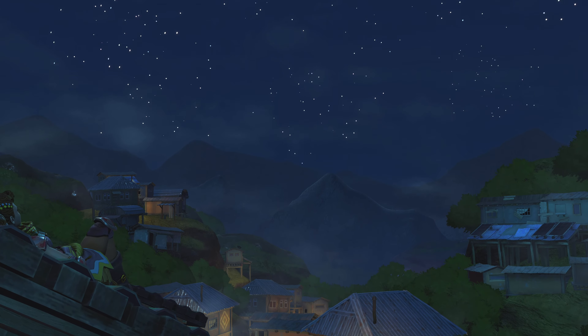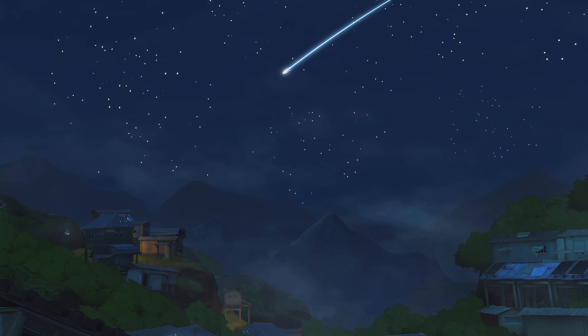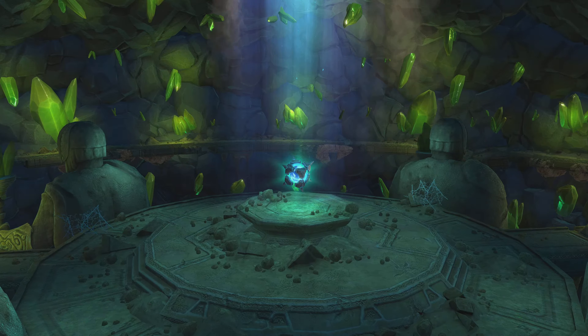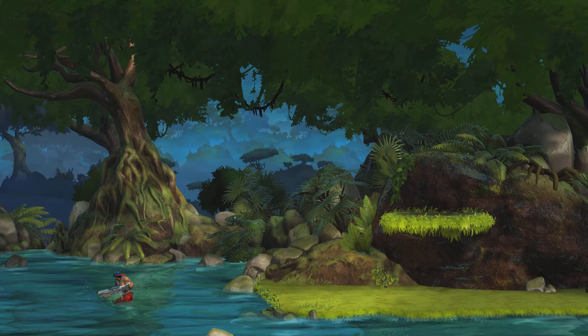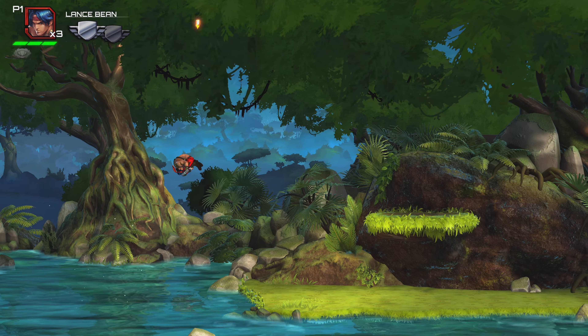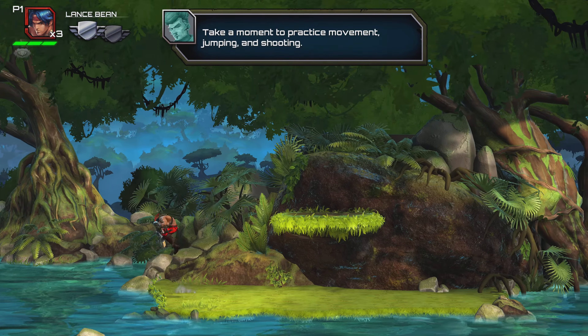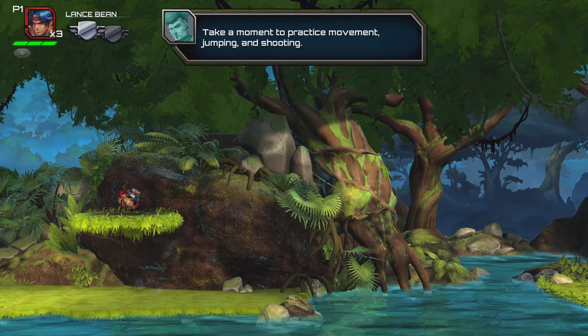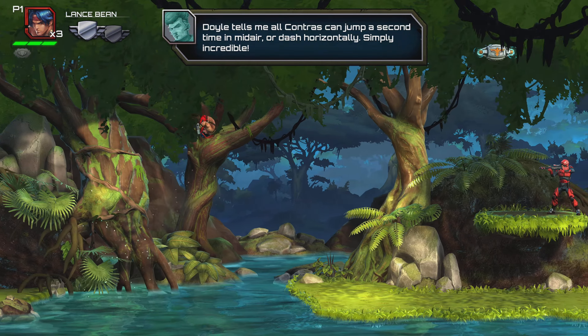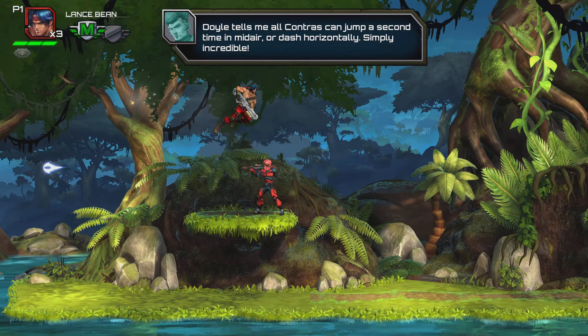They even made a 3D intro — nice! I'm already in action, yes, the same classic double jump. Take a moment to practice movement, jumping, and shooting. Doyle tells me all Contras can jump a second time in mid-air and dash horizontally — simply incredible.